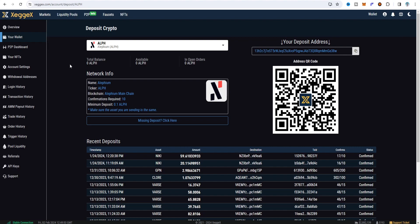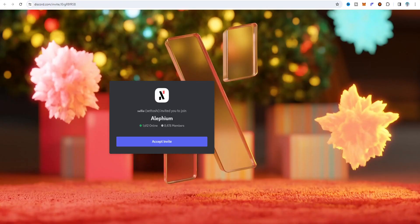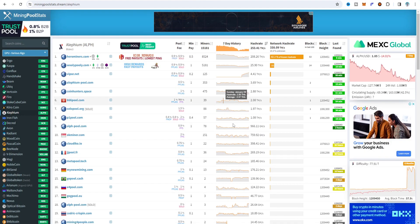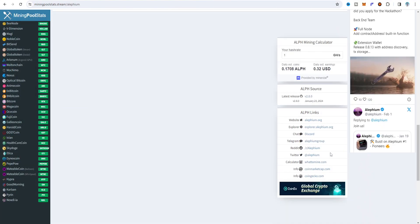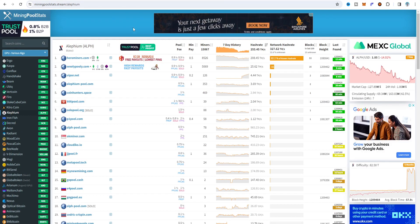I'm going to choose Zegex exchange wallet as a preference. This is the Alephium explorer — you can see the block time is about one minute two seconds. You can read all the related documents here. If you want to connect on Discord, Twitter, or Reddit, the links are in my description, or you can also find them on Mining Pool Stat. On Mining Pool Stat for Alephium, there are about 27 server pool addresses available.